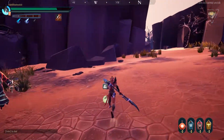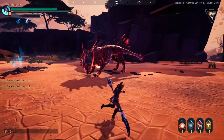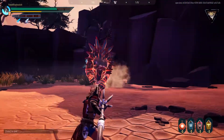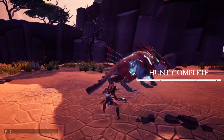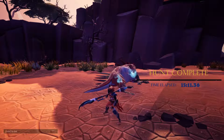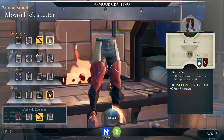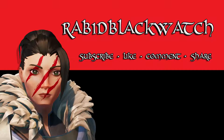That was a heck of a lot of damage — enough to piss him off. I have another fully charged shot; wouldn't be too bad if I could interrupt him again. Or just straight up blast his face off. Well there we go — that was an Embermane taken down. I can finally finish off this armor set. I hope you enjoyed that and thank you for watching.